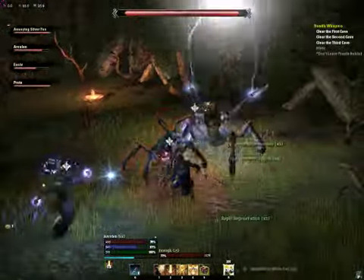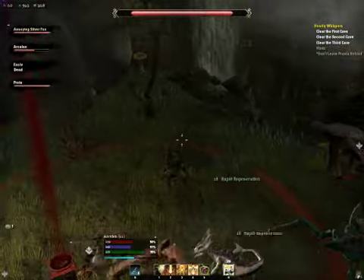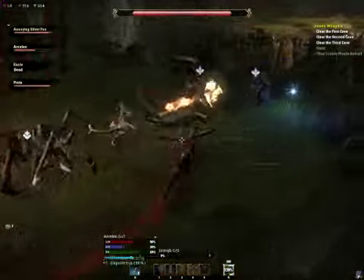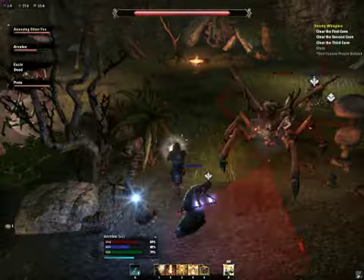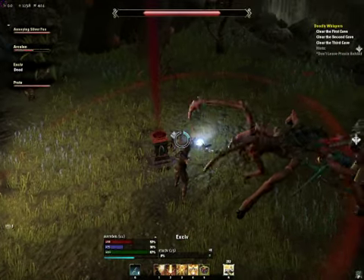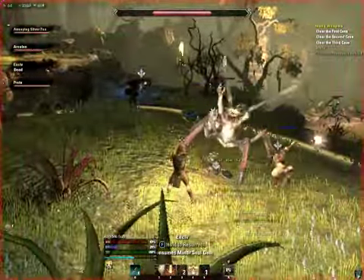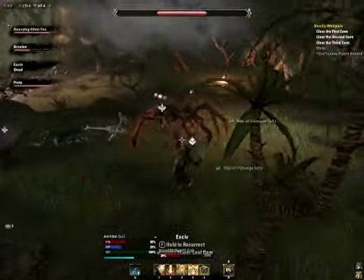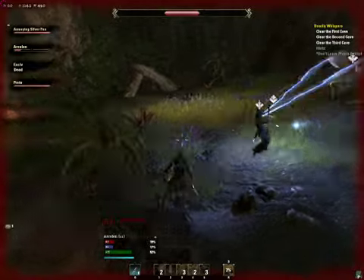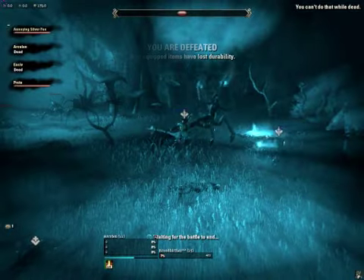I'm just not comfortable with it enough yet. I believe our tank just stood in that AOE. Oh, and I just grabbed aggro again because I shot the boss. A good tank does not a healer make. I'll use the ultimate here — but I don't think it's going to be enough to save us.